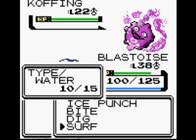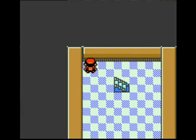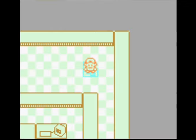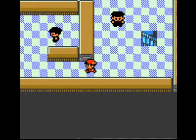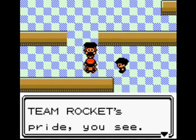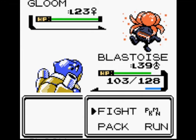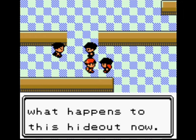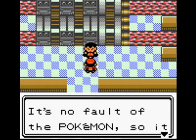As a solo run, a lot of these trainers become pushovers now. I think there's an item in one of those lockers next to the PC — a hidden Item Finder item. We've got the two passwords. These two executives are basically Jesse and James — one has an Arbok, and if you'd battled the other one you'd probably face a Weezing and a Victreebel.